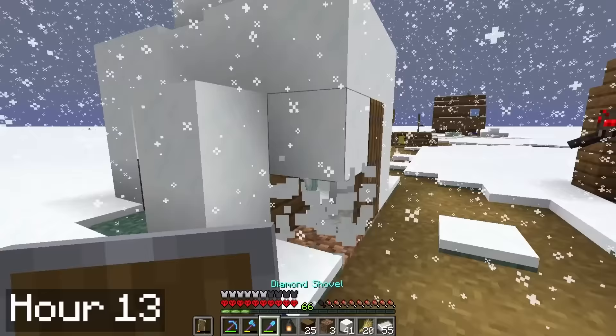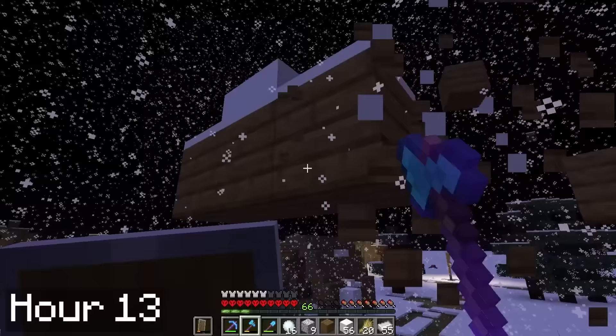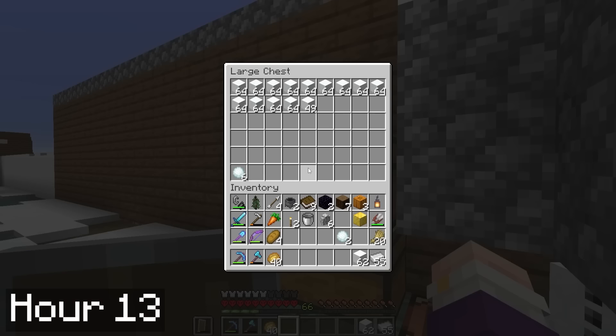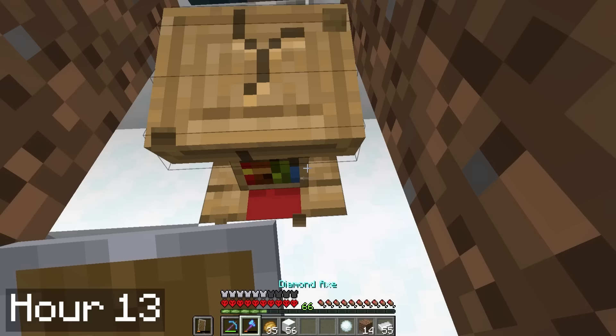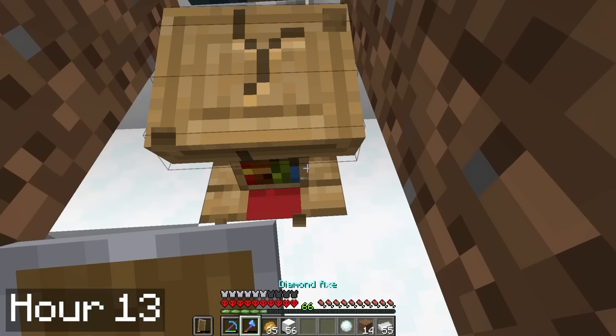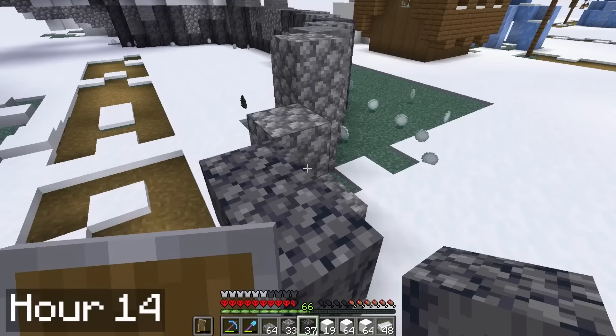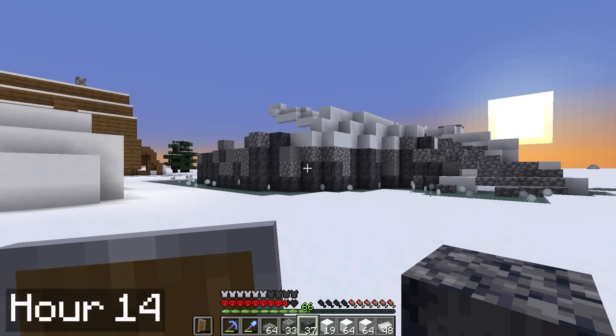I spent the entire day clearing out some buildings in the village that are going to get in the way of my base plans. On day 38 I gathered a ton of snow blocks, and I finally felt ready to begin the base. But instead of doing that, I decided to keep working on the librarians. After resetting a bunch, I managed to get one with efficiency 5, which is definitely going to come in handy. The next day I got a silk touch book trade, but really I want unbreaking 3 since all my armor and tools are going to use that. Finally, on hour 14, I actually started building my base. The first step is to terraform a big hill for the storage room to sit on top of.